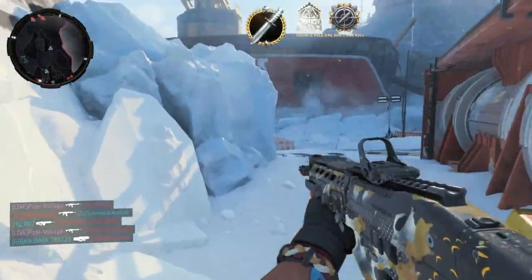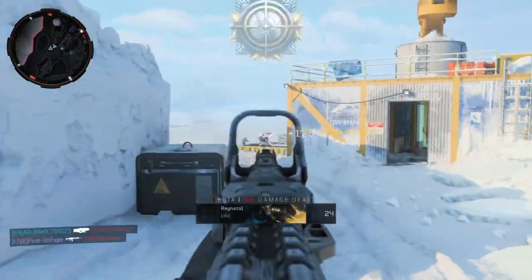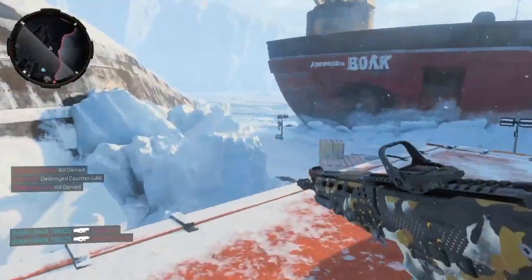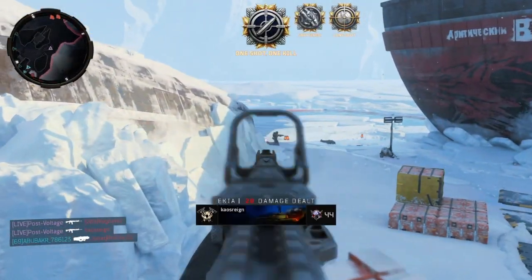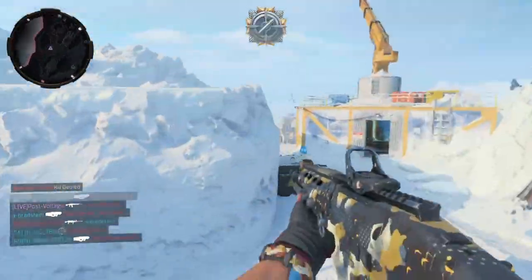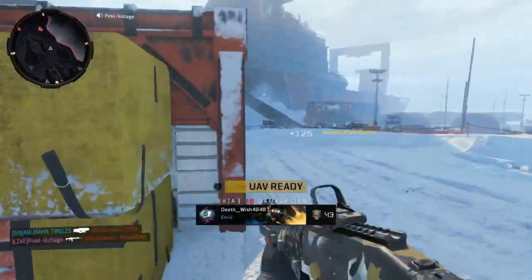The negatives: this gun does have a lot of recoil. Sometimes you find yourself missing bullets at range if you just hold down the trigger. You've got to tap fire and be more accurate. As you can see on maps like this, tap firing instead of holding down the trigger allows me to be more accurate and kill them faster.